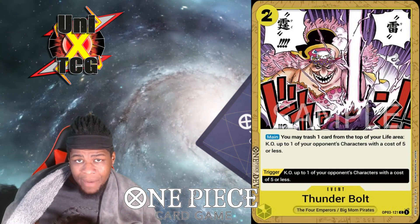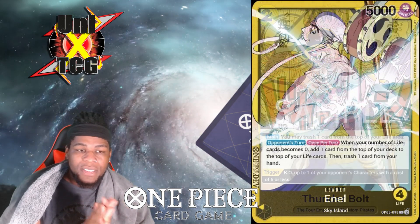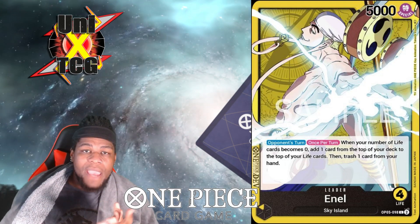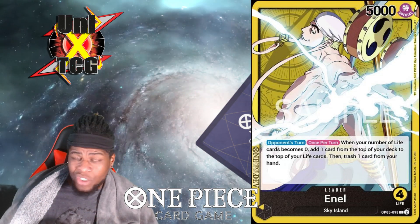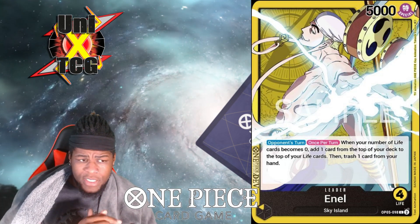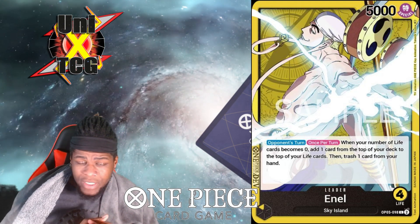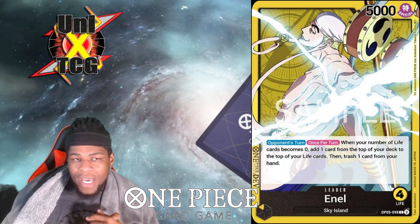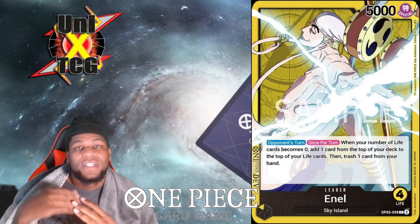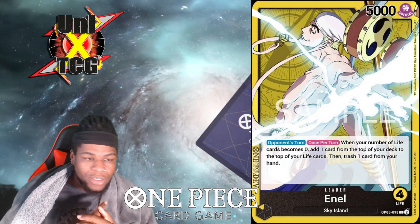There's nothing wrong with using Thunderbolt offensively if you know that next turn you're about to wall your opponent off, use your leader effect, and follow it with a Yamato. Enel still has normal yellow shenanigans — you still have to check face every time you swing into life and see if they get a trigger. On top of that, they grind you out because it's hard to kill them. In a slower OP05 format where Purple Luffy wants a longer game, Enel has time to set up, see triggers, replenish life, and before your opponent knows it, they're running out of cards.